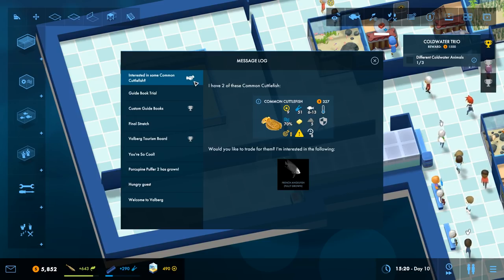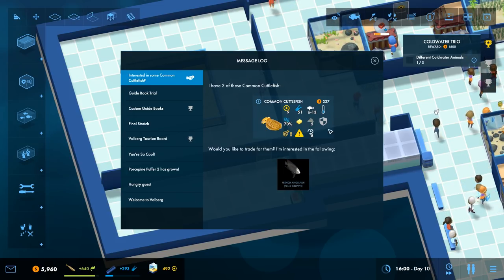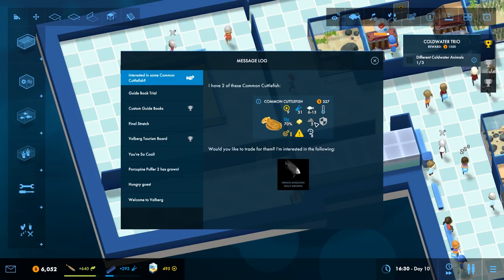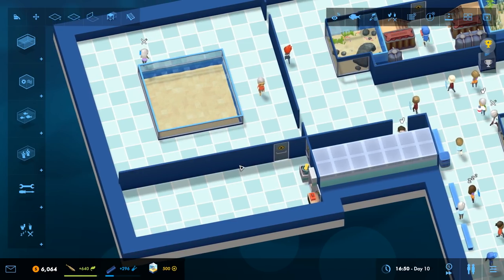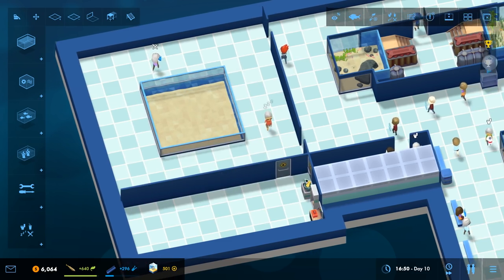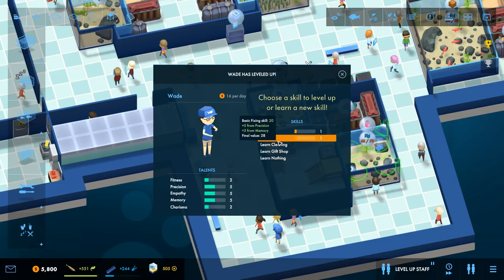Interesting trade offer: some common cuttlefish in exchange for a fully grown french angelfish - high skill required, and it may eat or damage fish and crustaceans of size 2 or less. Also a staff member is about to level up - we can choose to increase one of their skills. They've got feeding, fixing, cleaning, cleaning, and gift shop. Given their decent precision, empathy and memory, we'll level up their fixing skill.